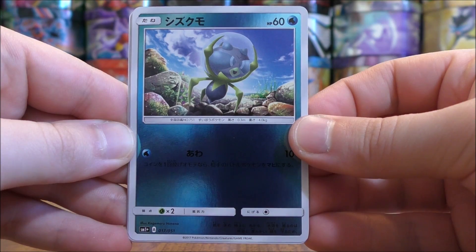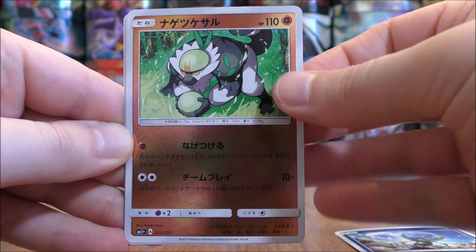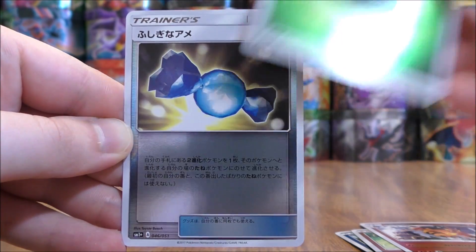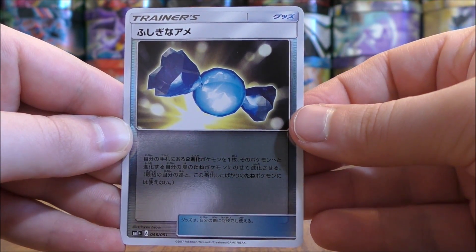Dewpider to start this pack. Passimian, Torracat, Grass-type Energy, and the final card would be another Rare Candy.